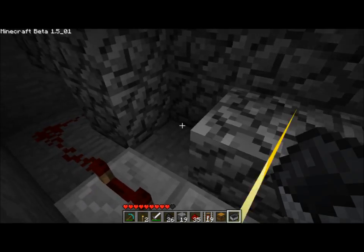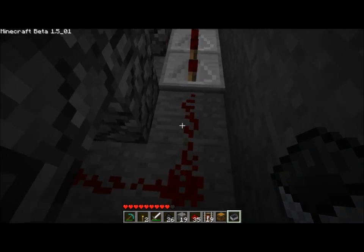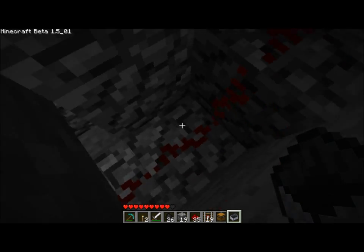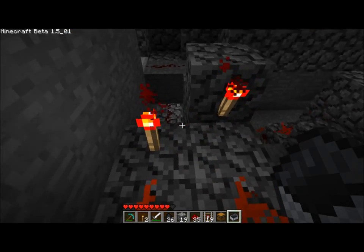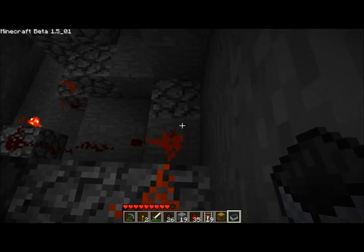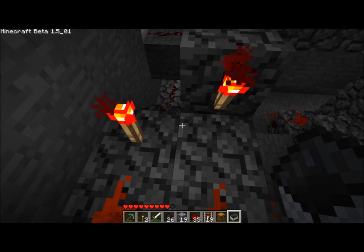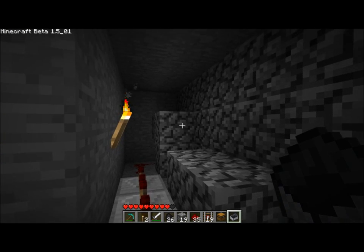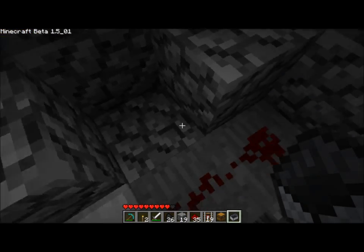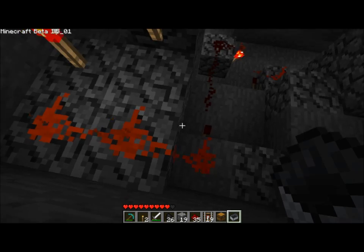Behind the scenes — and this is a bit ugly because I tried to block it off — this is the first detector, and underneath is the second detector. The first detector hits a bunch of repeaters set to be really, really slow. The other detector comes in from underneath, and both of these come into an AND gate. Both of these have to be lit in order to send a pulse. The idea is that when the first detector gets hit, it starts sending the signal down very slowly, and the second one sends the signal immediately. If the delayed signal and the immediate signal hit at the same time, this sends a brief pulse.